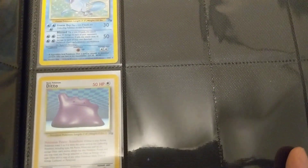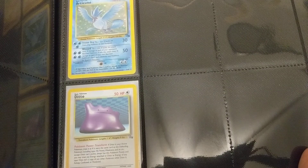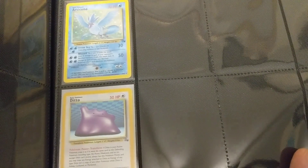We have Ditto, which is such an interesting Pokémon. Its transformability basically makes it copy any of the opponent's Pokémon that they're using, so you can kind of create some fun situations there.